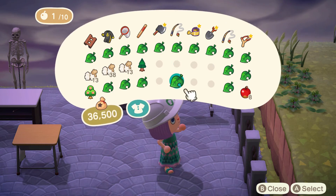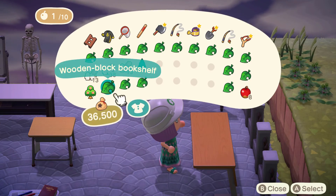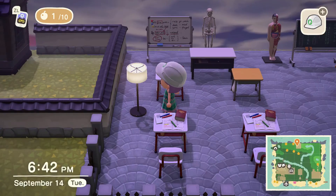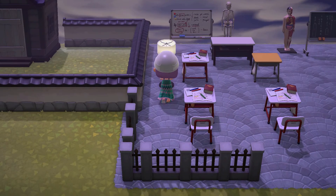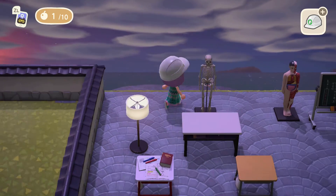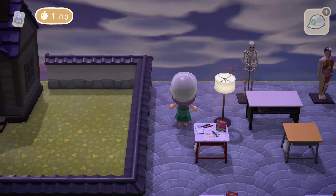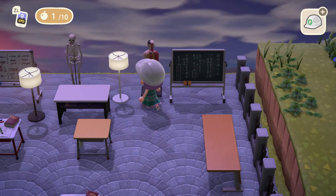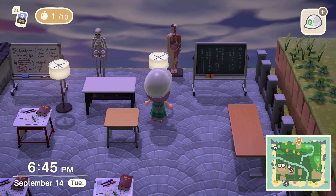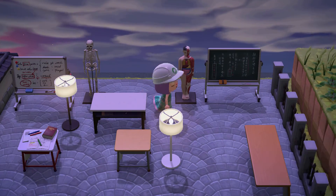Over here will be our laboratory area, and we'll have a telescope. We've got to have lighting. I still do not like that open area in back — I want it to be outside, but it seems like it's inside. No ocean views for the classroom.